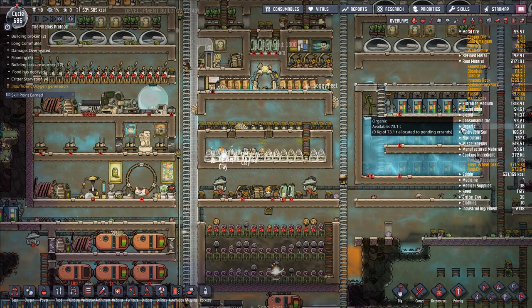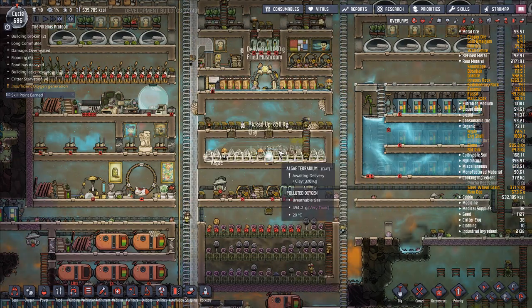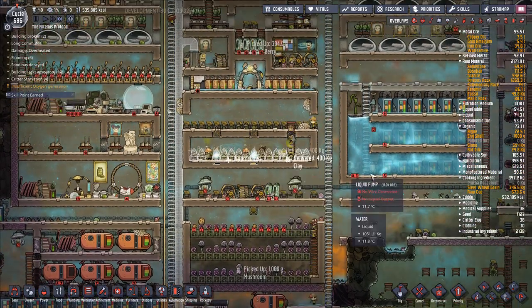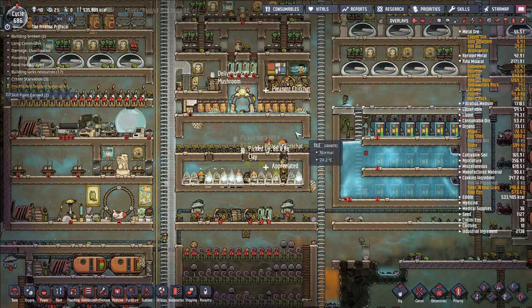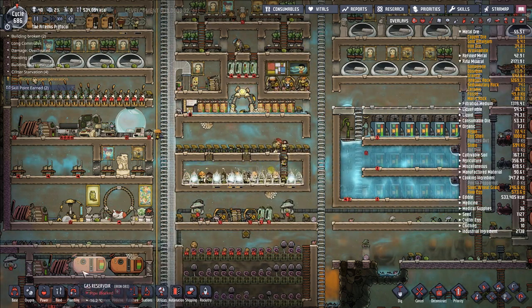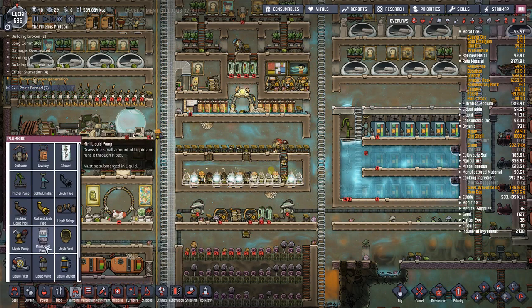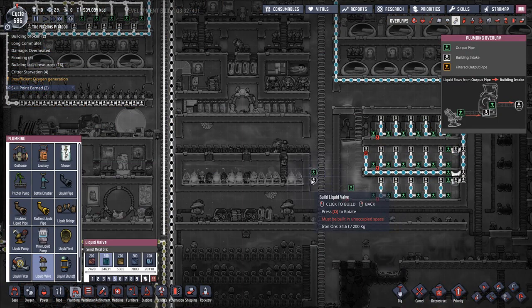The plan is to use up the remainder of our algae, because I still have a good amount left — 72 tons, actually a lot. Let's go ahead and hook up a pipe here, and we're gonna set it up so that we go to plumbing, liquid valve. We're just gonna set up a valve.